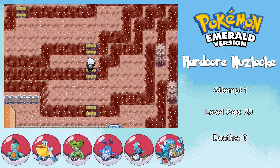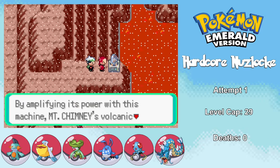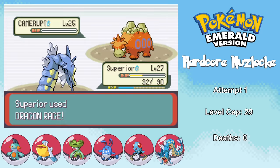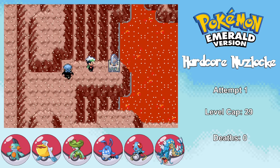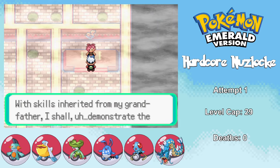I then try to reach Lavaridge Town but I'm interrupted by Team Aqua and Team Magma bickering. I end up admitting I'm more of an ocean person, so I have to take on Maxie and defeat him with my sea serpent. After which, I'm approached by Archie, who tells me he's only a terrorist because his comedy career failed. Anyway, let's get back to official business — it's time to face Flannery and her Fire Types.